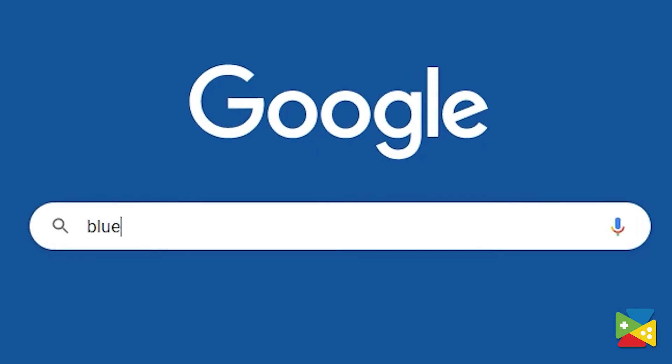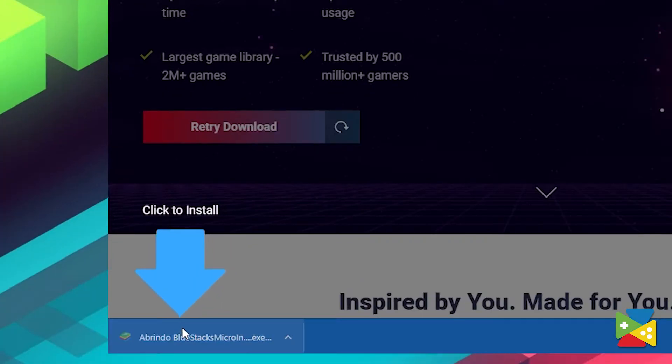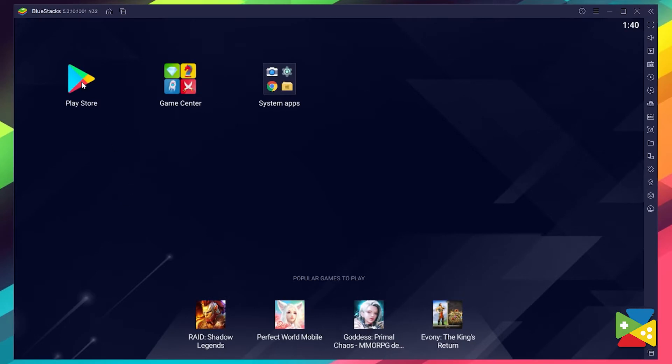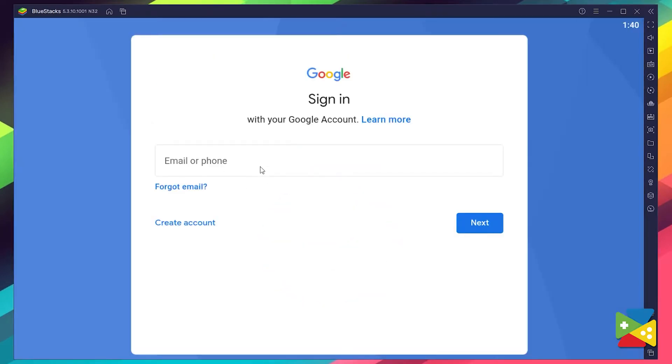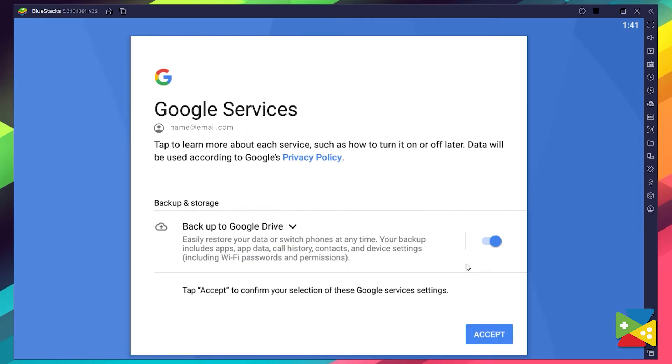To install Dynasty Legends Warrior Knight, first head to the BlueStacks official website to download and install the latest version. Proceed through the installation process, and once it's done, go to the Play Store to log in to your Google account. Here you must provide your email address and then your password, and agree to everything that shows up.